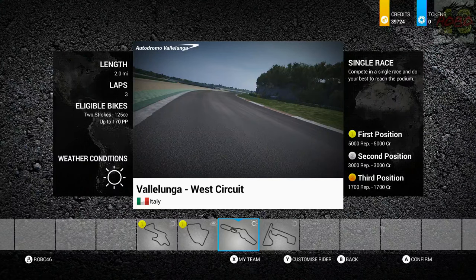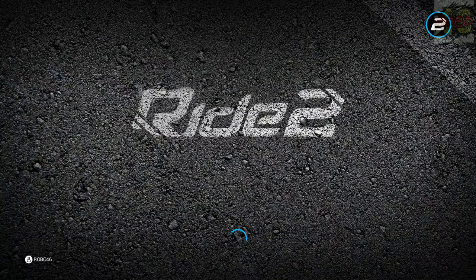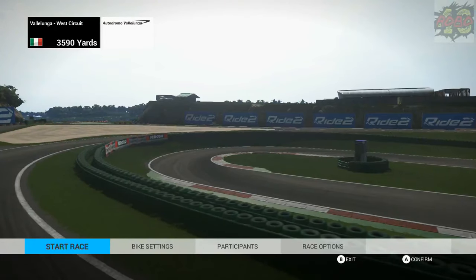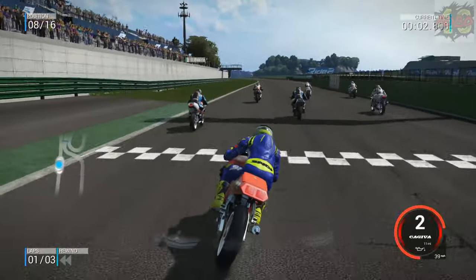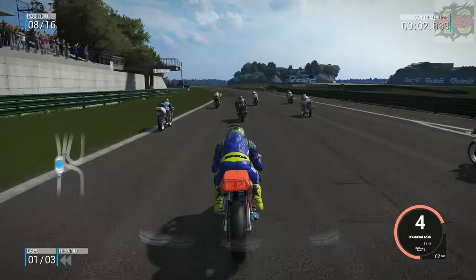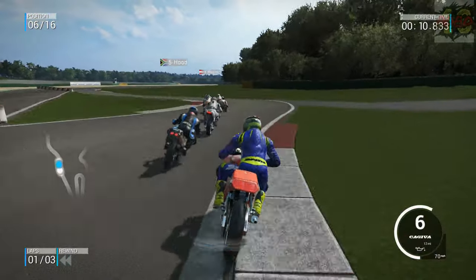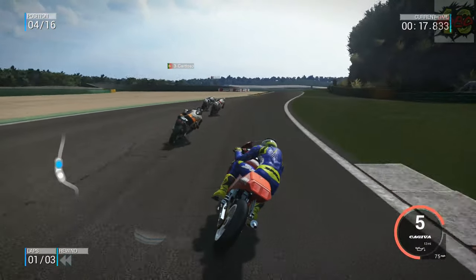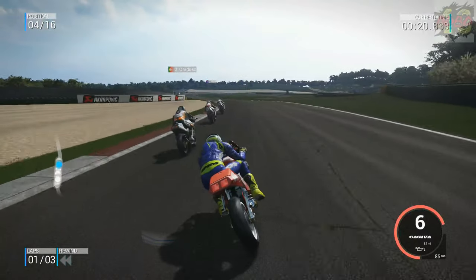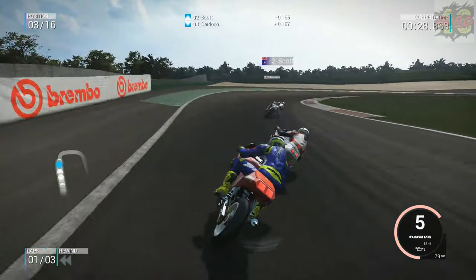Alright, so the next race is at Vallalunga, West Circuit. Let's see what we can do — hopefully get another win and get those credits rolling in. We've done a bit of flat tracking around here, not on this precise circuit, but some of it will be familiar. I do roughly know Vallalunga from the SBK games a while ago. On the 125s we're already making up positions. I don't particularly know this layout — the short circuit — but we're already in third place and making short work of the AI on this Kajiva.